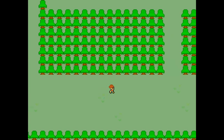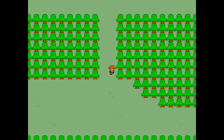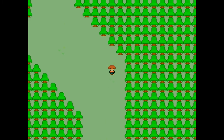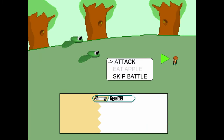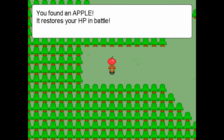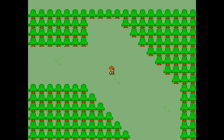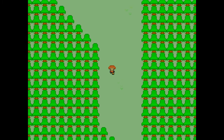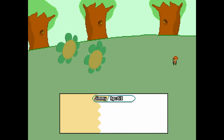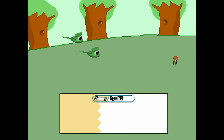Head right until you get to the first gap in the trees and head up, a quick right, and up again. Head left to find and interact with this apple. Head back down, going right this time, and head down when you hit the end. Don't talk to the lady yet.